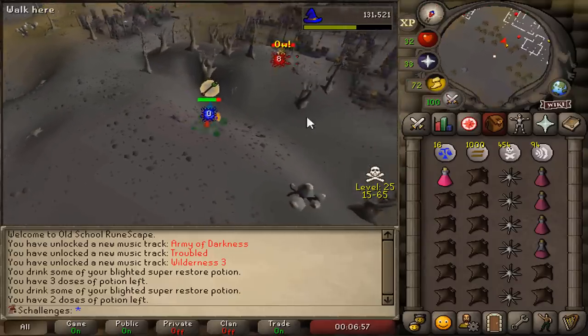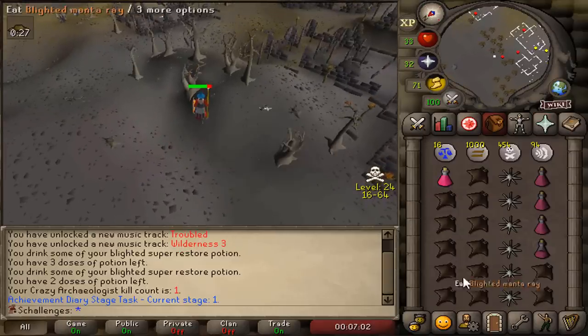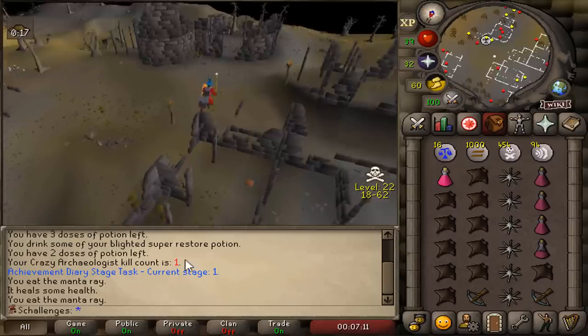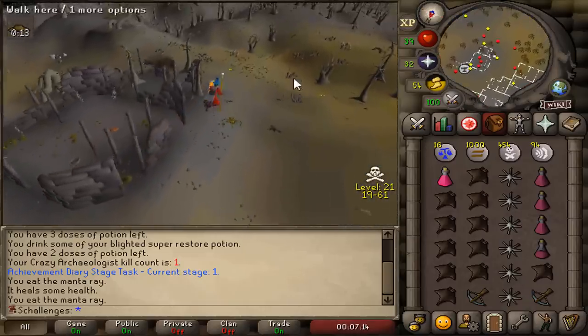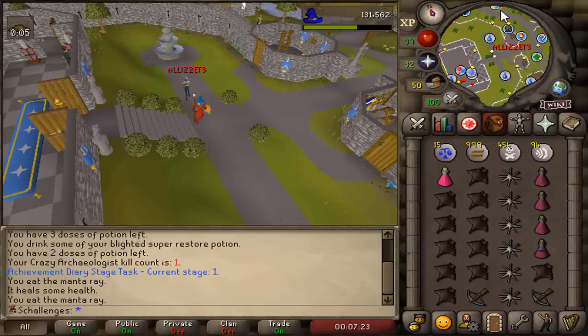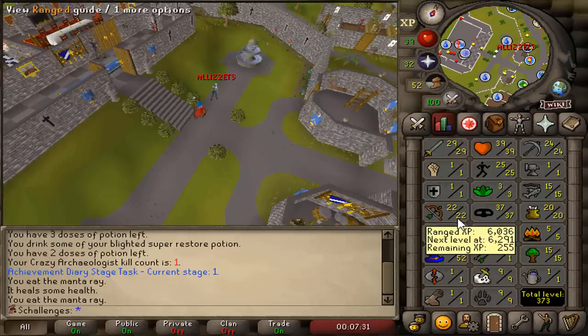That should be the first kill — and we get... no way, no freaking way! One kill count crossbow! I'm not complaining at all, thank you very much — that's good karma for going here on peak time. We can't use it yet, but we're gonna grind for 61 range in the next episode.